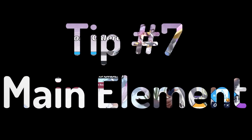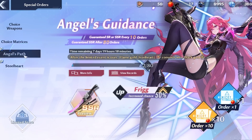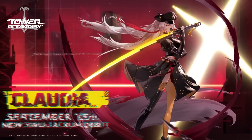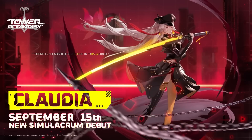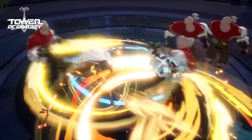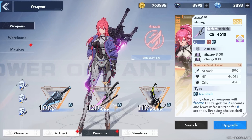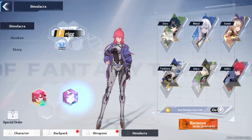Tip number seven is important especially for F2P or low spenders: you need to decide what element you want to main in Tower of Fantasy. At the time of recording, we have the first Frigg banner, but Claudia's banner is dropping just two weeks after. This pace is really fast, and trying to get every character is going to cost a lot of crystals or money. I'm picking Frost — I want to main Frost, so I picked up Frigg for her resonance and utility and went hard on her banner.